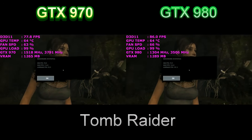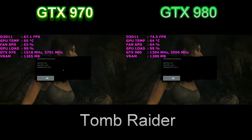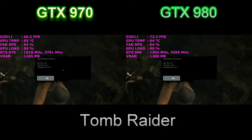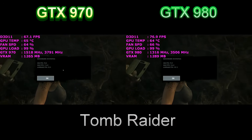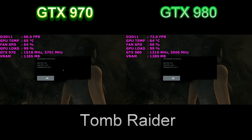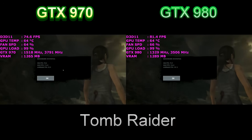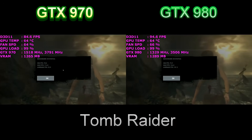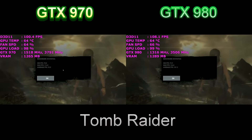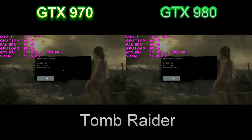The GTX 980 again outpaced the overclocked GTX 970, this time by around 9 frames per second — the biggest gap I've seen throughout all the games tested today. This just goes to show that regardless of clock speeds, the extra CUDA cores included with the GTX 980 give it that extra muscle. It doesn't necessarily justify the cost, but it definitely sets the two cards apart.